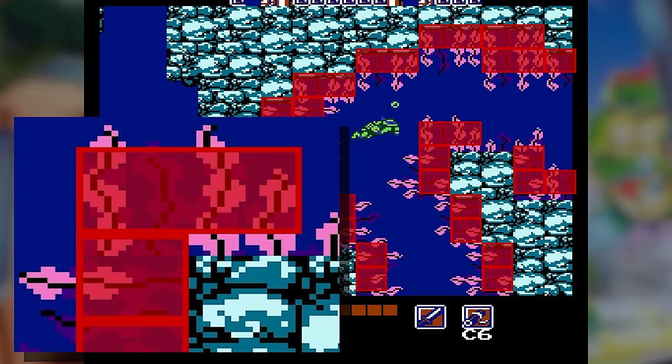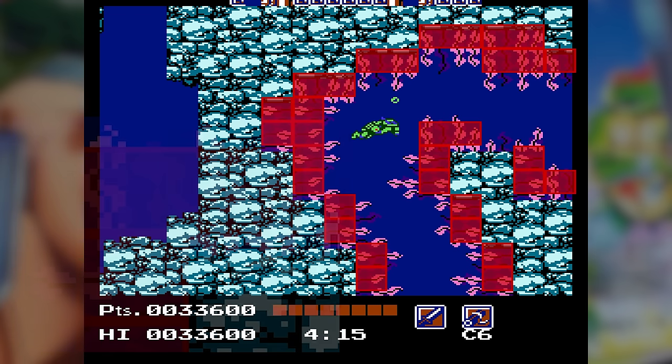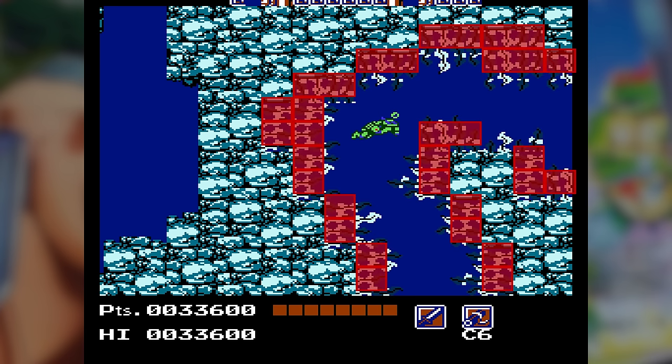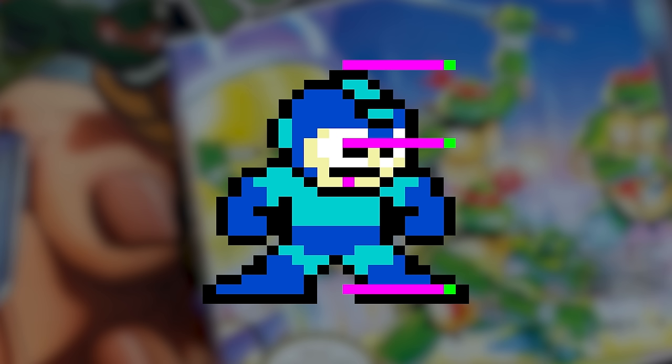You'll also notice that the boxes seem slightly higher than they should be relative to the graphics. Sadly, there's a 4-pixel offset that raises the boxes 4 pixels higher than they should be. This is how the environment is defined. What about the turtles' hitbox?